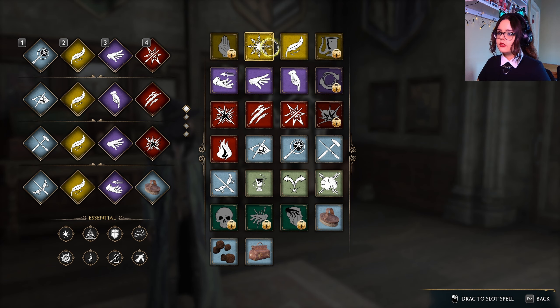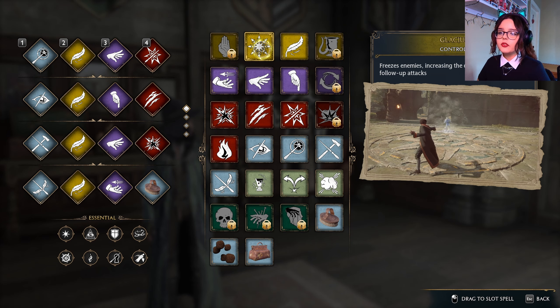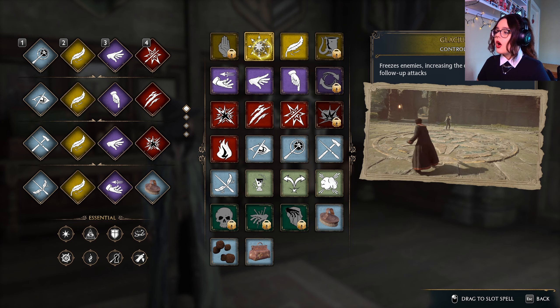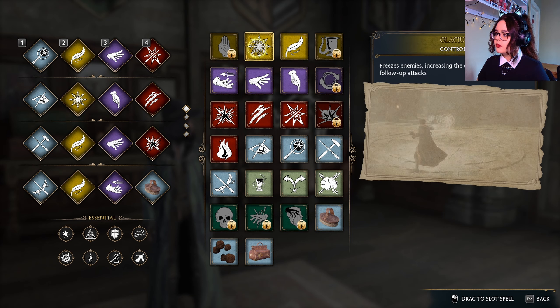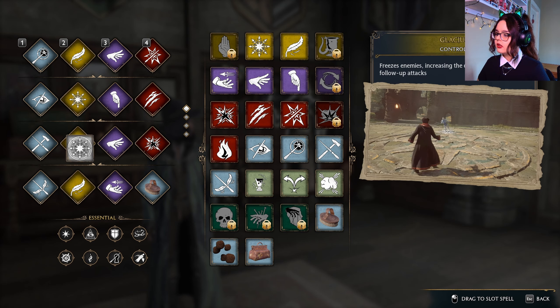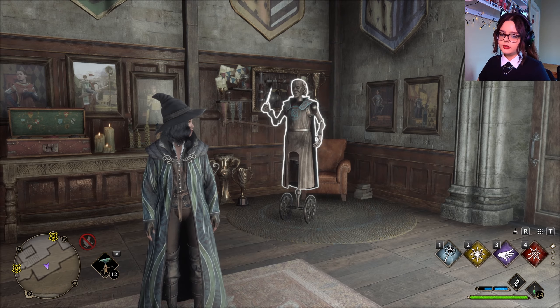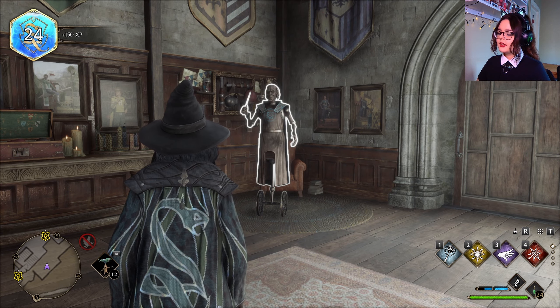Which color is this spell? Oh, this is a yellow one! I finally have a new yellow spell — freeze enemies, increasing the damage taken from following attacks. That's awesome. I will put one here and one here. I feel like I don't want to put them by my fire spells — or should I zigzag them? Quest complete: Madam Kogawa's Assignment Number One.